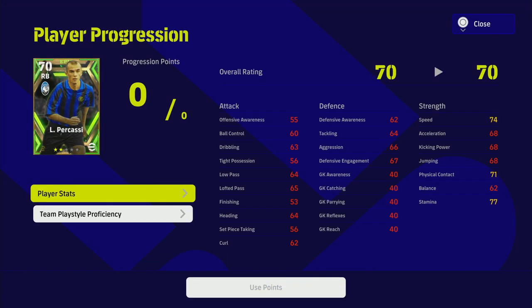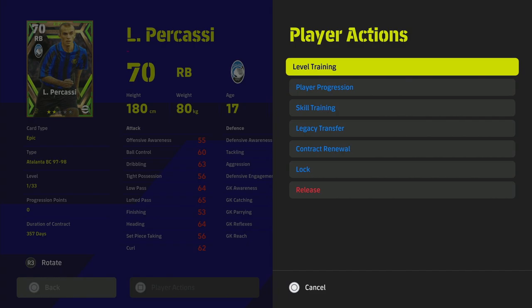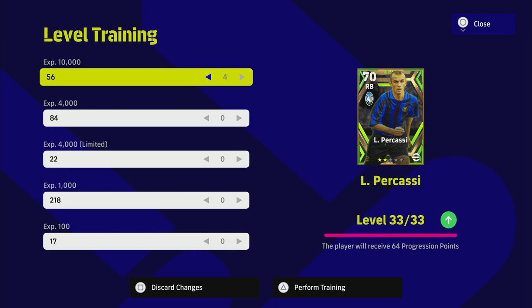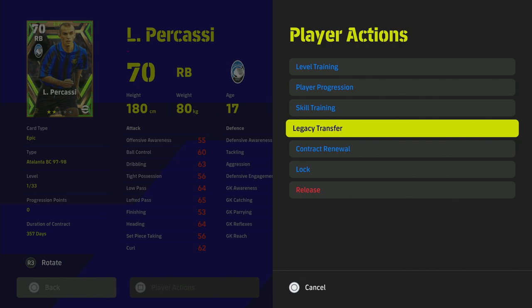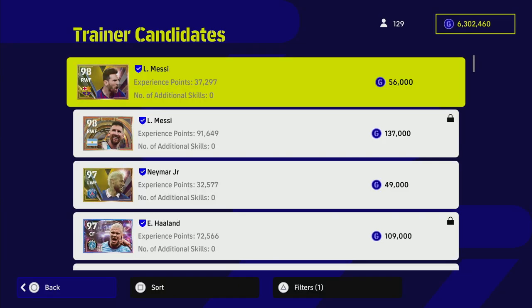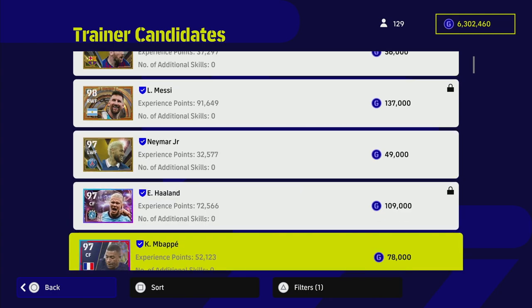When we go into player progression here, you'll see we've got zero progression points. The old way of training this up still works — you can go into level training and give him progression points. He's going to take 40,000 trainer points to boost up to max, to get through those 33 levels. When we go to legacy transfer and press it on this player, all of these players in our squad work very similarly to the old PEZ-style trainers.